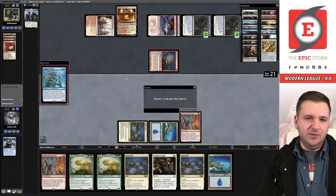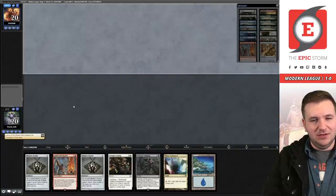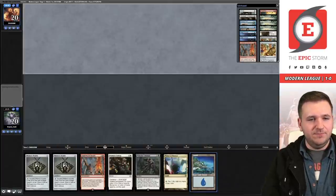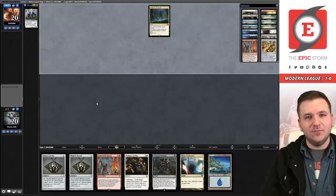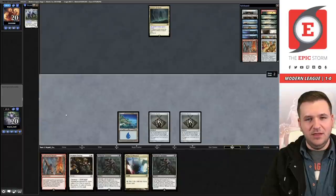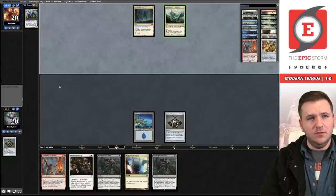Match two — we're revealing our companion again. I keep this hand. Playing five colors, Mana Confluence hasn't been bad with the main deck Endings so far — it fixes mana nicely. We're on the draw — I thought we were on the play and almost played a Brazen Borrower out of turn. We're playing Humans. I imagine Prismatic Ending will be pretty good in the Humans matchup.